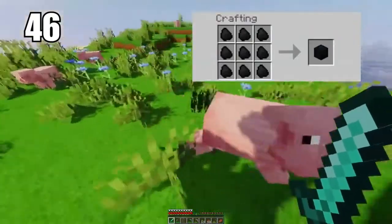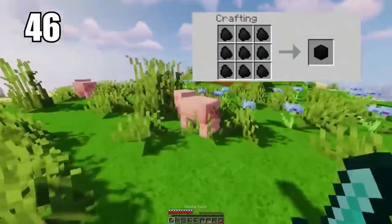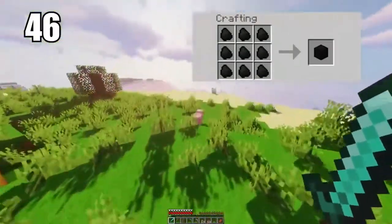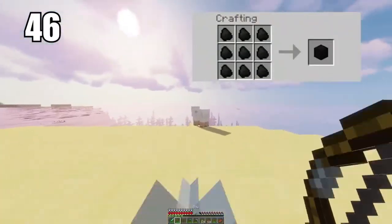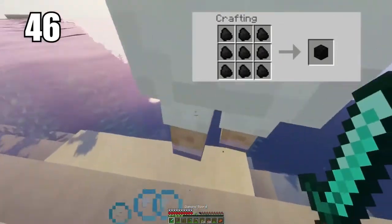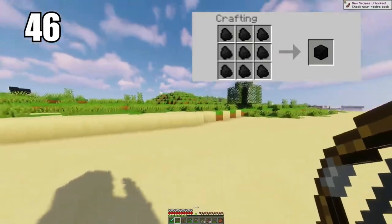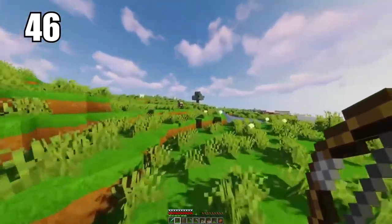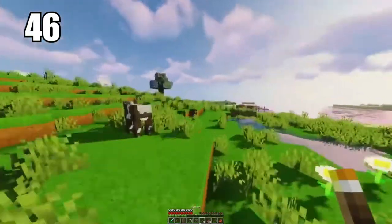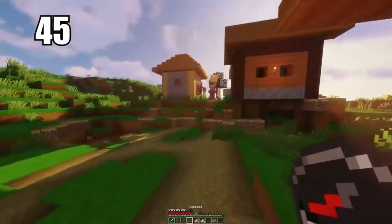Coming in at number 46 is making coal blocks for better efficiency. I recommend this in a couple of circumstances: either if you're transporting a lot of coal and want to save space, or if you want to burn more materials. Coal blocks are more efficient than individual coal pieces. If you're doing serious smelting, make coal blocks, as the efficiency will count. Otherwise, do what feels necessary.